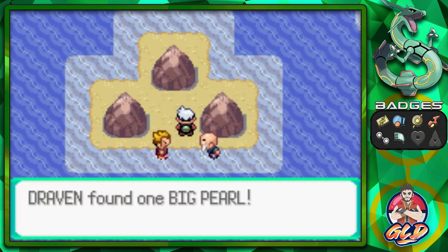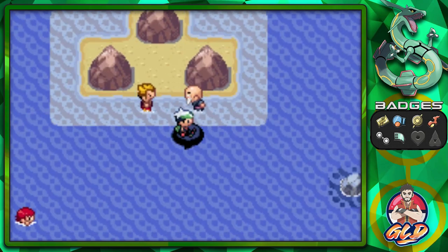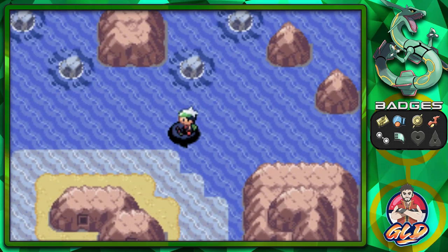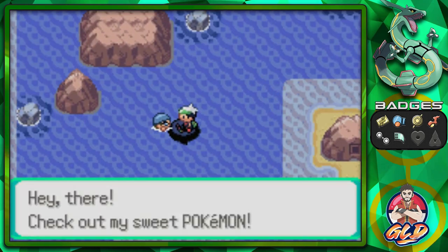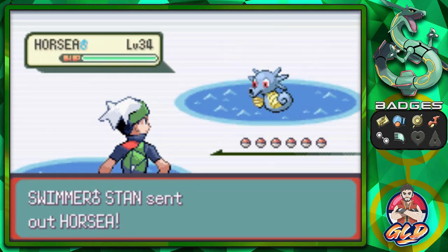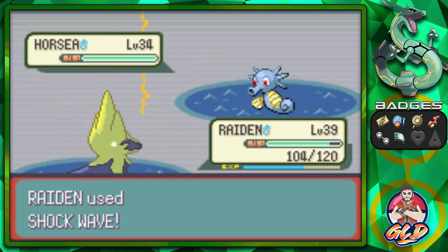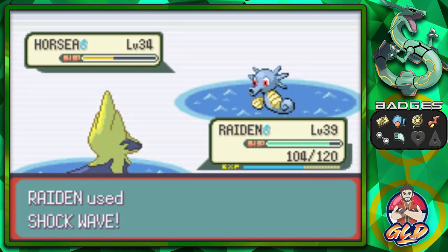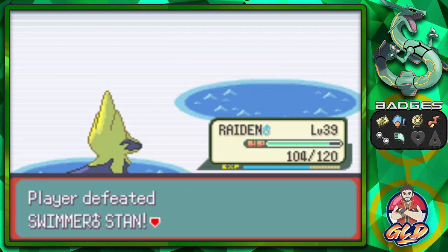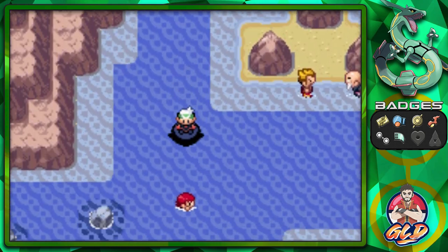We grab ourselves a Big Pearl and continue surfing. You can find secret bases and more trainers out here. There's also eventually a secret area where you can find either Rayquaza or Kyogre, but that depends on what happens later — they're kind of like roaming Pokémon in a sense.